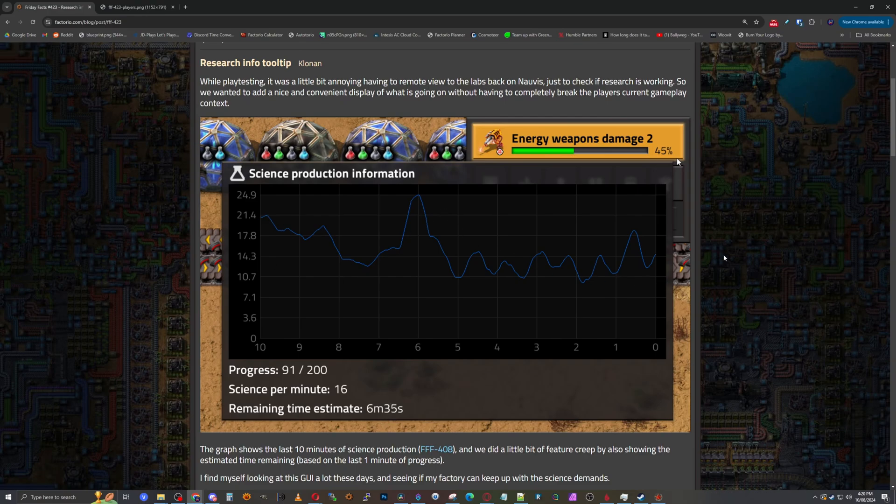It does give you a science per minute and estimated time remaining. That's probably the big one — the most interesting thing right there. The graph showing up and down is also interesting, because you don't want to see a graph going down on science production. There's another one further on which is lab-limited — so it shows you exactly that you're maxed out and need more labs. The graph shows the last 10 minutes of science production, and also shows the estimated time remaining based on the last minute of progression.